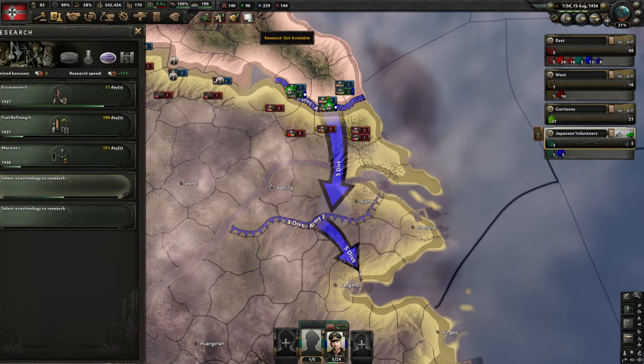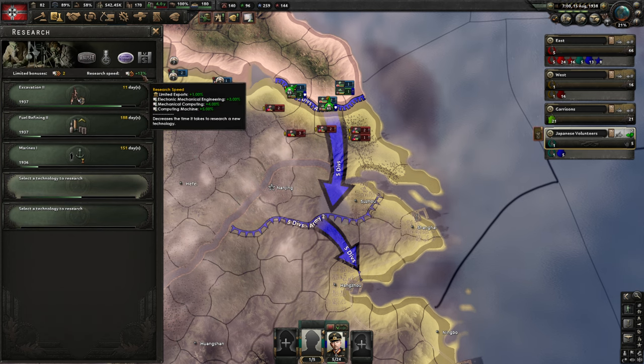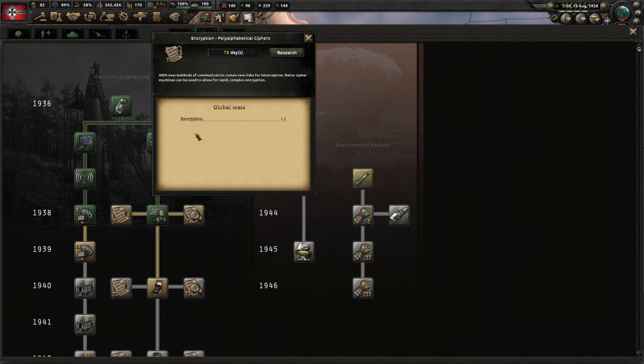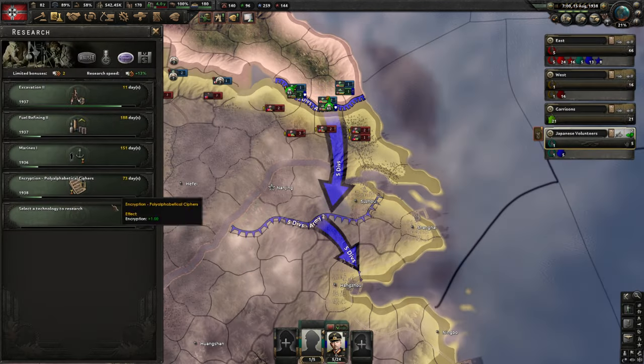We have the computing machine, which gives a technology boost — we now have 13%. Now we can get encryption and decryption. Encryption will hide information about units on the map and prevent progression from other countries. A higher value than the enemy's decryption will negate enemy decryption combat bonuses. So that is why you want to do these.